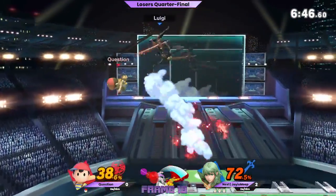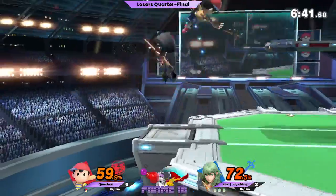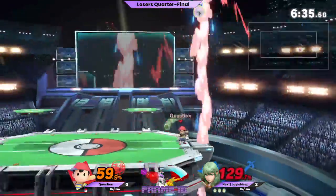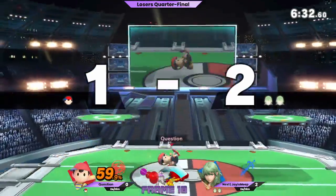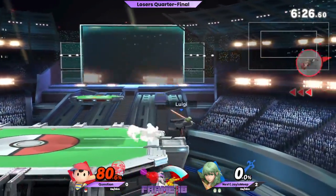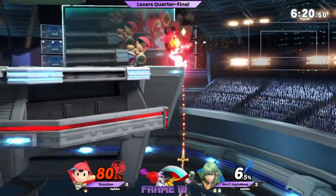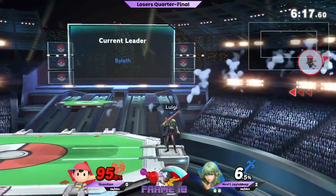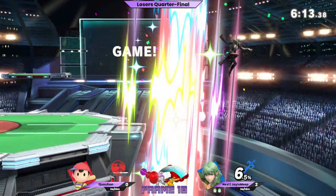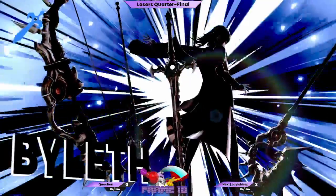Question is just kind of trying to find a single way in. Side B, try to stall in the air. I wonder if Question could have done another down air into up air there — I think what he was trying to do is jab lock with the up air. Question took Jay's stock but he's already at 80%; I'm not sure if there's anything going on right now. No jump once again from Question — instead goes for the up B, goes for the safe option. That looks like a brutal matchup — I can't imagine Ness does well in it; he's got no range and Byleth just distances him out.